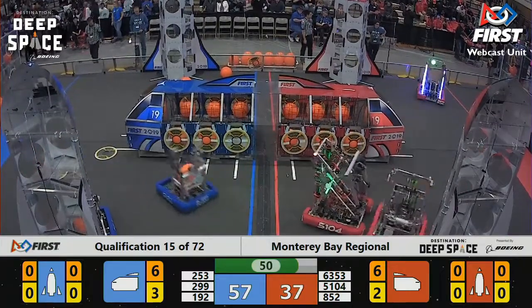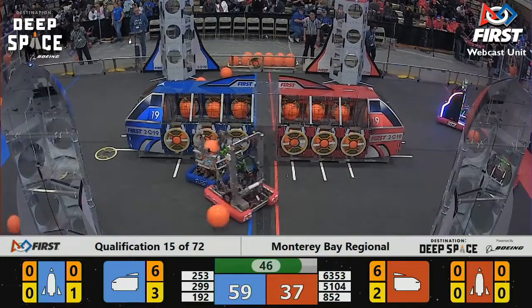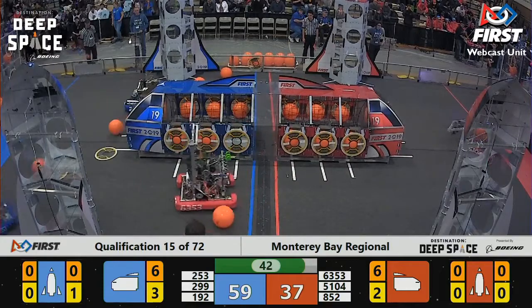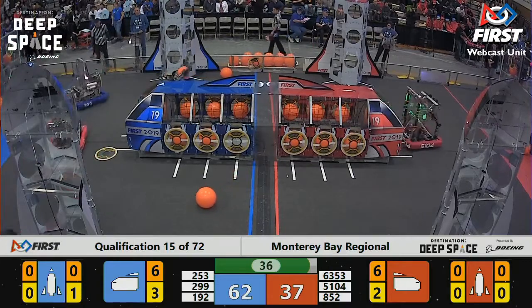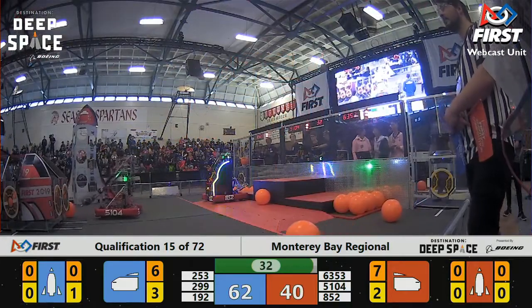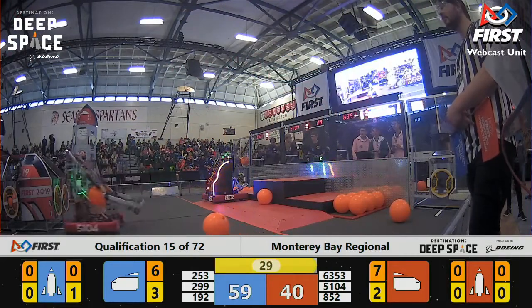1.92 trying to grab some hatch panels — it falls to the floor. Let's see if they can get this next one. They do so. 63-53 really doing a nice job of defense; doesn't look like they're committing any fouls, and they are slowing down the blue alliance. But still, with 30 seconds left, the blue alliance is out to a big lead, 59-40.